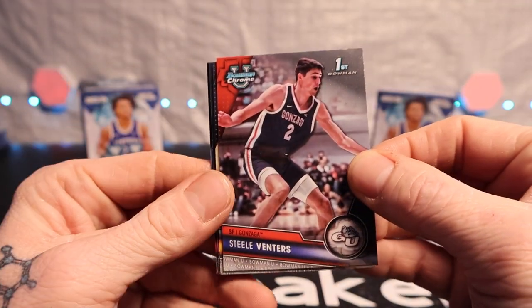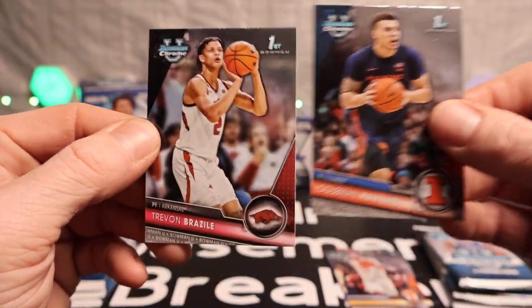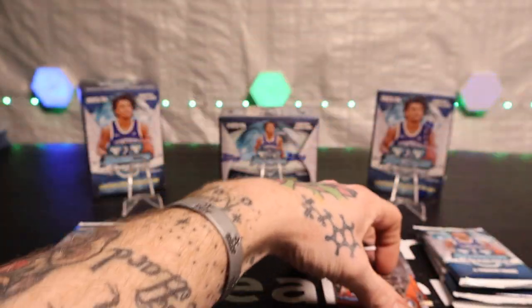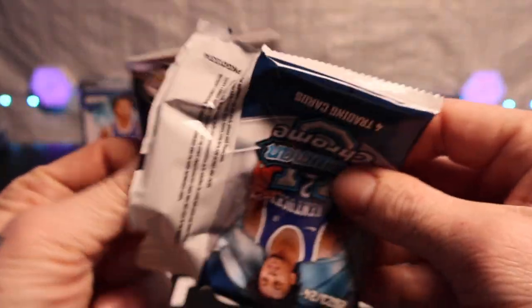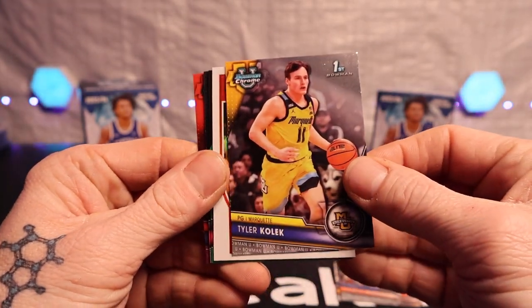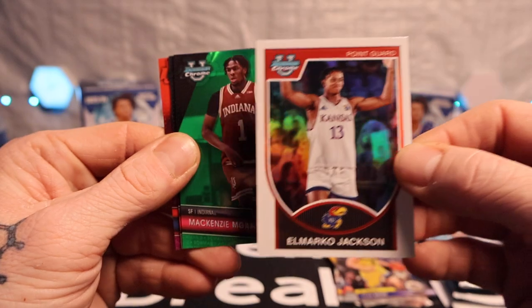All right, Steel Venters — pretty nice, that's a pretty cool name, huh? Steel Venters. Santiago, got Coleman Hawkins and a Trevon Brazil. Okay, I'm just looking for something really crazy. I've got a first pink in here — looks like maybe not. Got Tyler Colic, El Marco Jackson — it's a pretty nice card there.